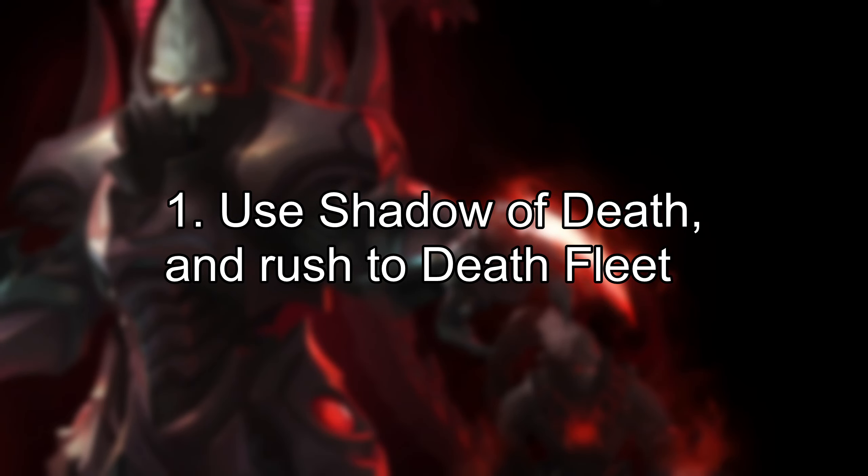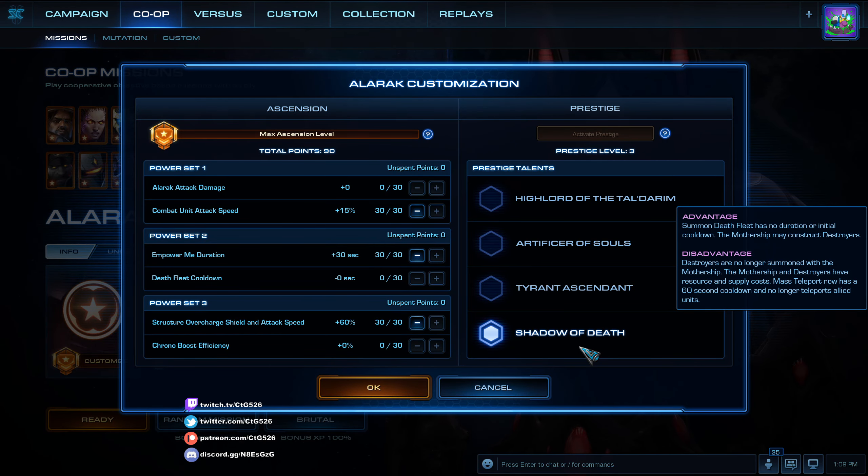10 pro tips for playing as Alarak. Number 1: Use the Shadow of Death prestige whenever available and rush to Deathfleet. Shadow of Death is the final prestige of Alarak. It allows him to summon the Mothership at any point on the map for 400 minerals and 400 gas.